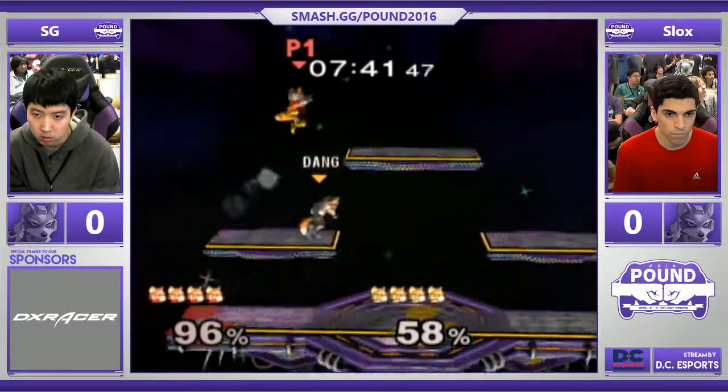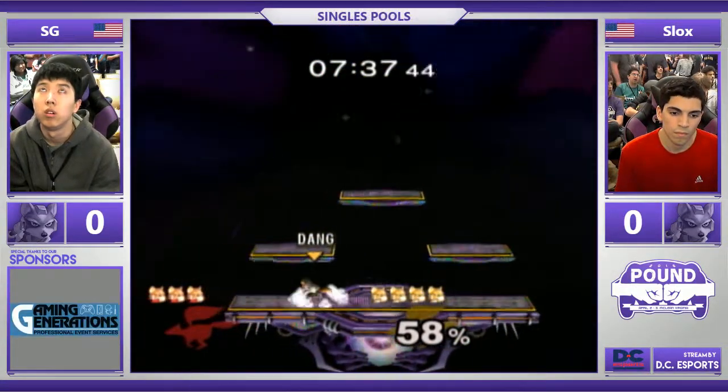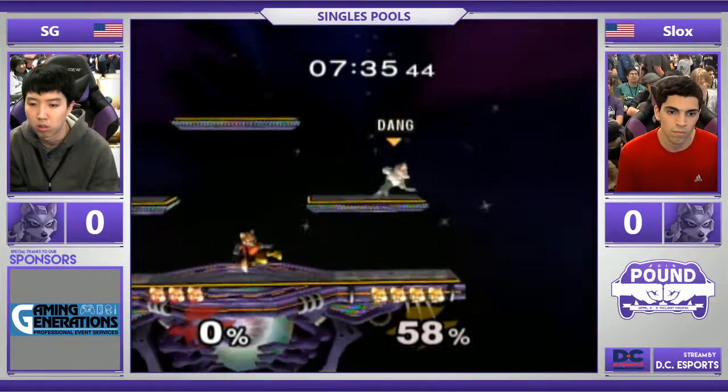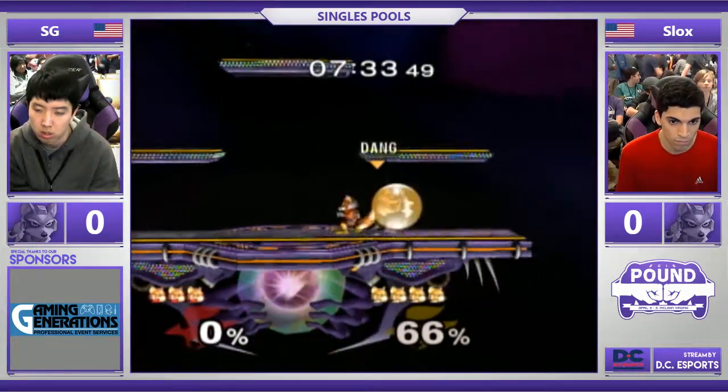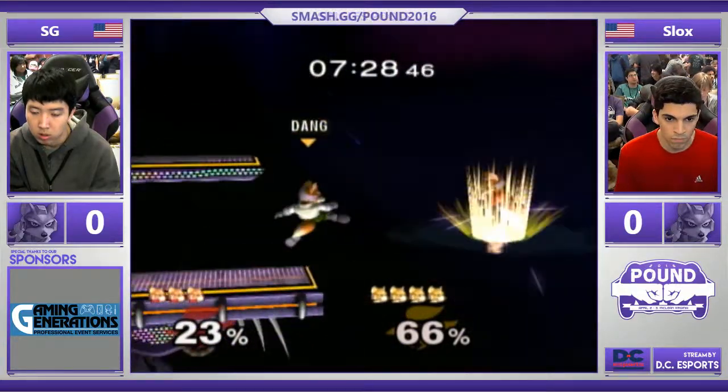Which colors do you remember? Slox should definitely be the White Fox, I think, right? Oh, the White Fox, yeah. You can tell by SG looking up in the air, contemplating life. He's like, ugh. Yeah, I'm up there. So we got Fox Dittles. Fox Dittles — gotta love the Fox Dittles.